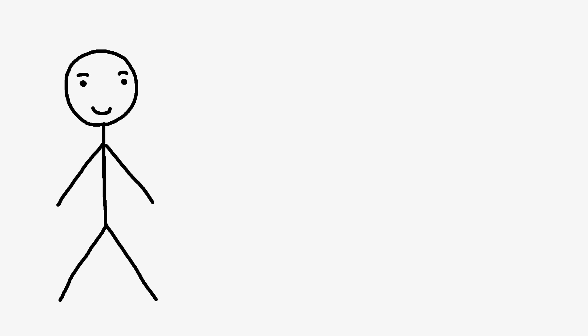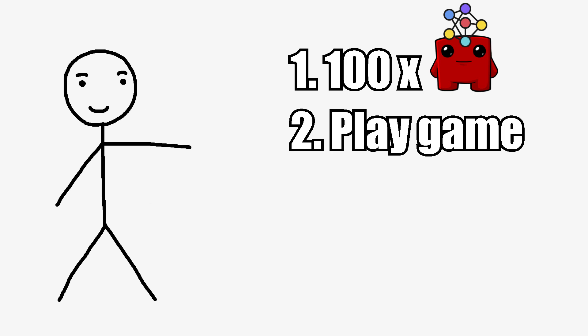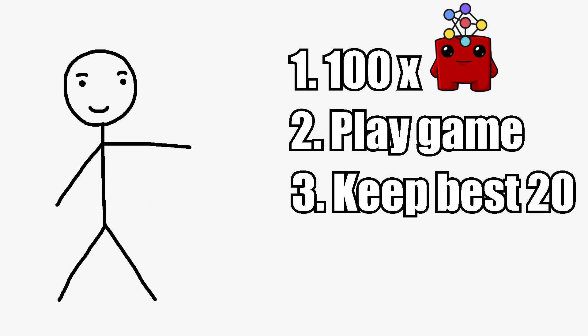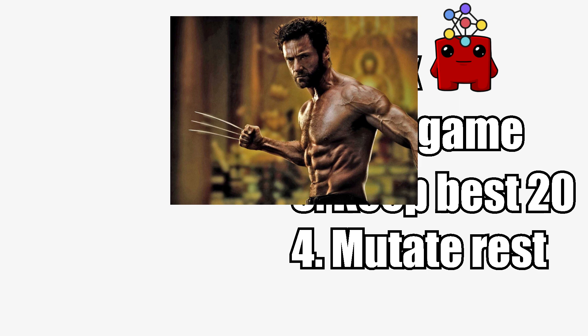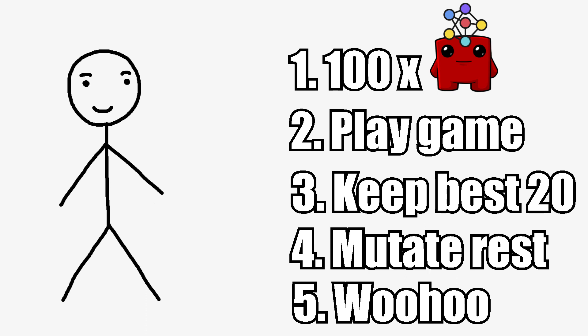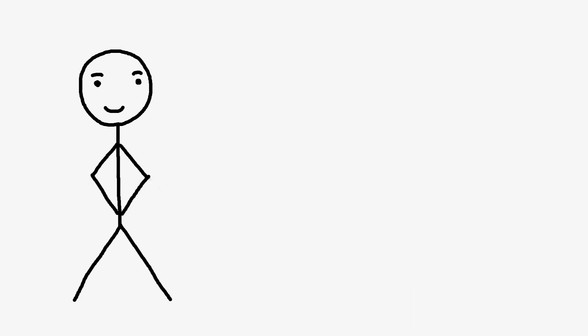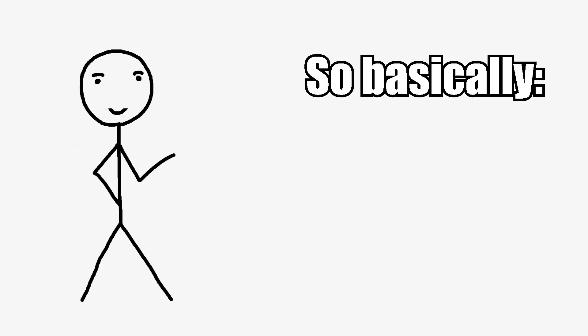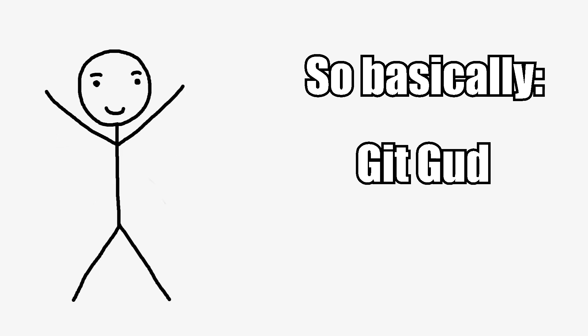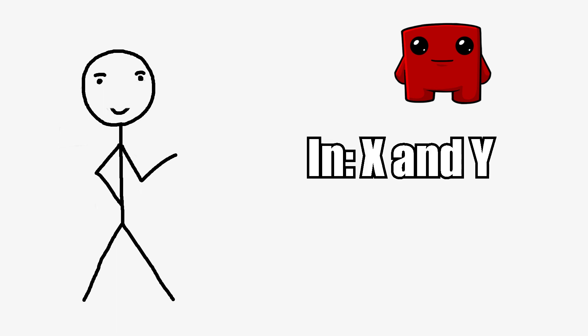For the AI, we will be using something called evolution, courtesy of Charles Darwin. Basically, we're gonna make a hundred little meat boys and give them random neural networks for brains. Then we're gonna tell them to play the game. We keep some of the ones which got closest to the target, and we take the remaining sucky little meat boys and mutate their brains — and hope the mutations turn out well. We'll also make the good meat boys breed to create children and add them to our population. We'll keep doing this again and again till our little meat boy can reach bandage girl.